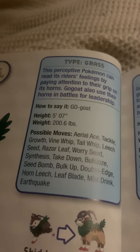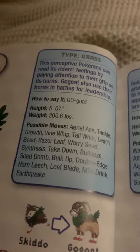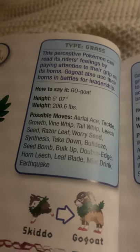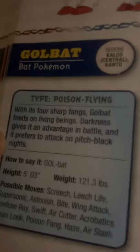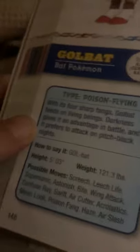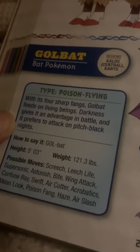Gogoat, the mount Pokémon. The perceptive Pokémon can read its rider's feelings by paying attention to the grip on its horns. Gogoat also use their horns in battle for leadership. Golbat, the bat Pokémon. With its four sharp fangs, Golbat feeds on living beings. Darkness gives it an advantage in battle and it prefers to attack on pitch black nights. Scary.